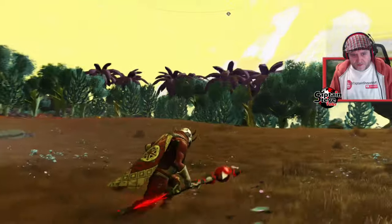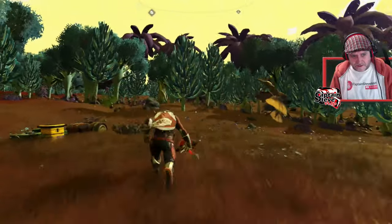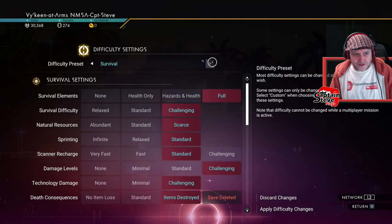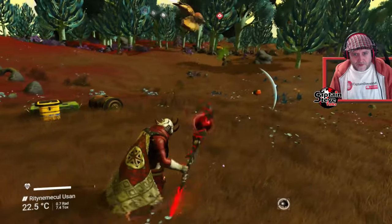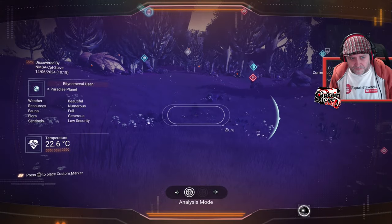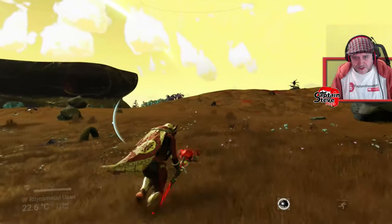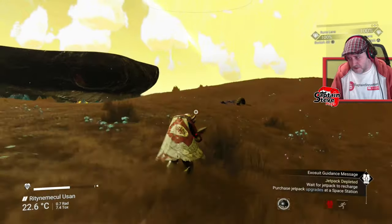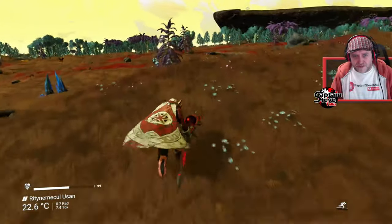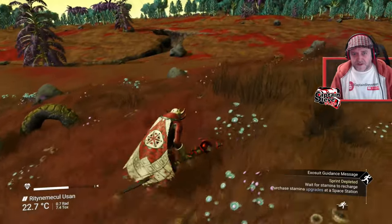This planet has got some beautiful trees on it. It's got beautiful autumnal colouring to the actual grass, and it even has flying beetles, which is pretty darn lovely. I'm just going to put this into normal mode for a second, just to see what the sentinels are like on this planet. Low security - so it's brilliant. And the actual weather itself says beautiful. So this one ticks a heck of a lot of boxes. Personally, I think this is an awesome planet because it's got interesting terrain. It's a small moon, so it hasn't got any water, so you don't have to worry about having to swim miles.